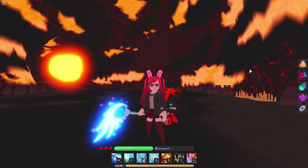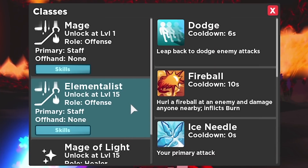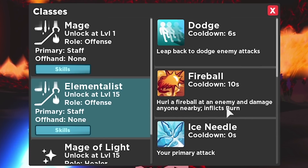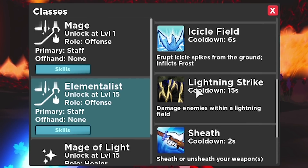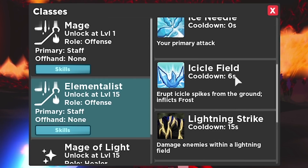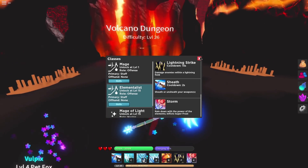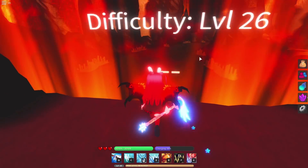The next class we're moving on to is the Elementalist, the offensive level 15 mage. It has four unique skills including an ultimate at the bottom. We start with Ice Needle as the primary attack with zero-second cooldown, then Fireball which hurls a fireball dealing damage and inflicting burns, Lightning Strike with a 15-second cooldown to damage enemies in a lightning field, Icicle Field which erupts icicle spikes inflicting frost, and the ultimate Storm, which rains down elemental power inflicting super frost to immobilize enemies.